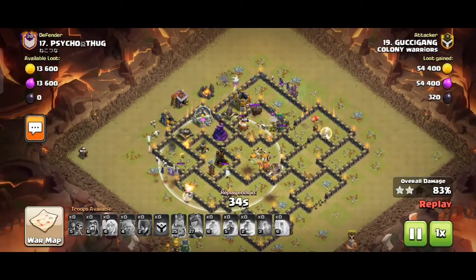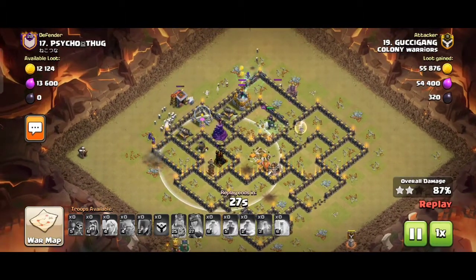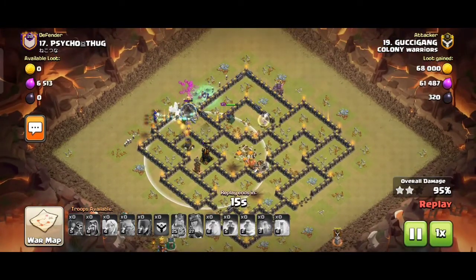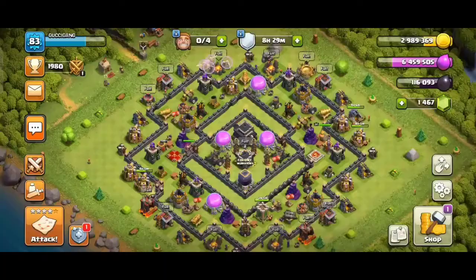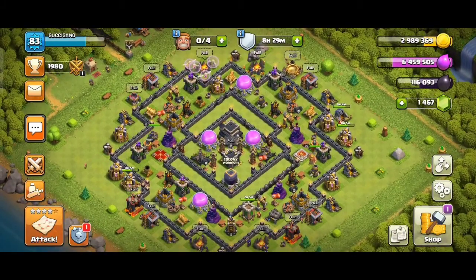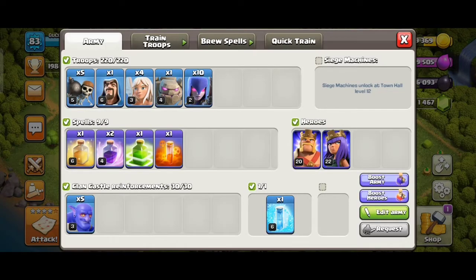The most important point of defense: the attack strategy is very simple. It's a powerful attack strategy, because 10 Witches have a bit of attack power. This is an attack in Town Hall 9, which is a powerful army. This is a simple attack strategy for Town Hall 9.